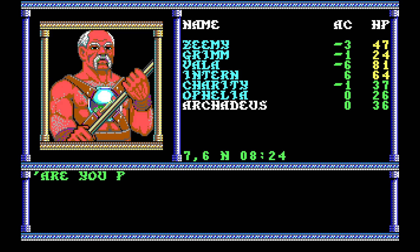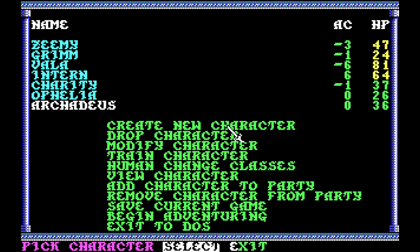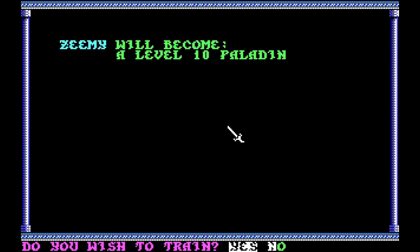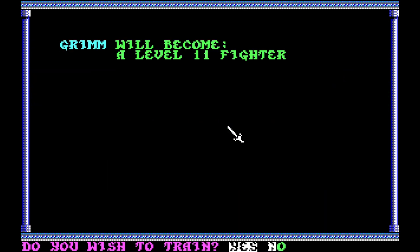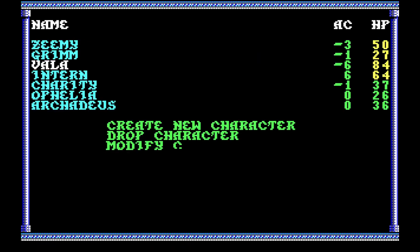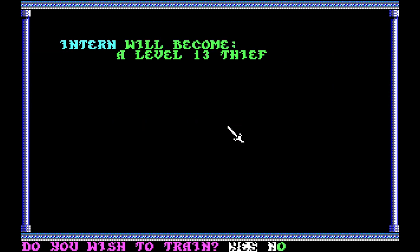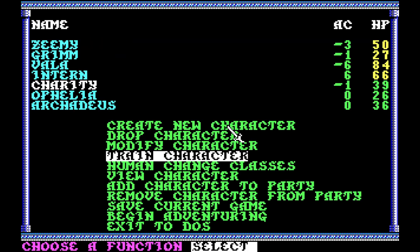Let's go into the Hall of Training real quick. I don't know that anybody is prepared for advancement, but I'm going to try anyway. We'll try with Azimi — yes, you can become a level 10 Paladin. Let's try with Grimm — yes, you can become a level 11 Fighter. I probably should have come here before. Yes, Vala will become a 14th level Fighter. Intern will be a 13th level Thief. Charity will become a level 11 Cleric. Nice.